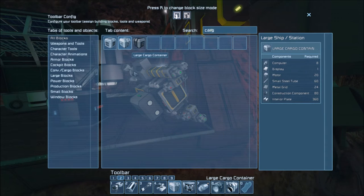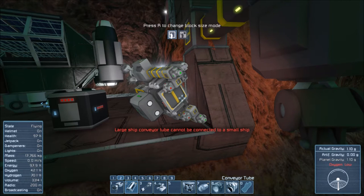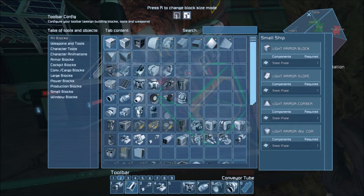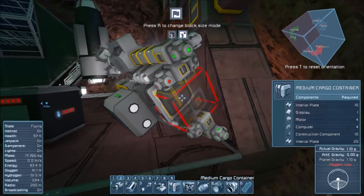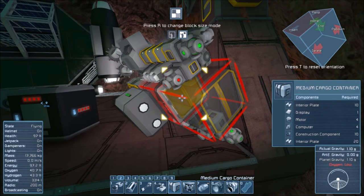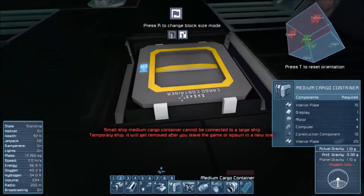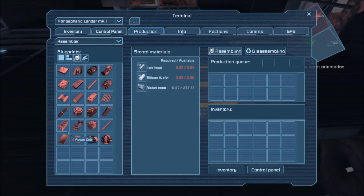Why won't this cargo container appear? That is really unusual. It's a medium cargo container, which is actually exactly what I want. If we search for cargo — oh, that's large, we want the medium again. Because I'm on the large grid, not the small grid. So if we open up the menu again — it's awesome to be able to rotate between things rather than have each block have its own spot in the bar, but it needs to switch a little bit more easily. I need interior plates — I think I used all those, so I'm going to have to build some more. So — production, assembling — let's get a hundred interior plates. And we'll disassemble a hundred steel plates for that.